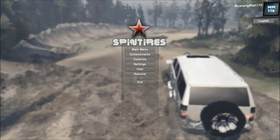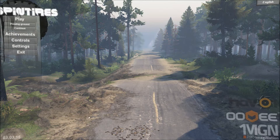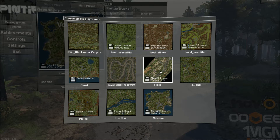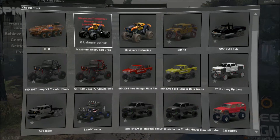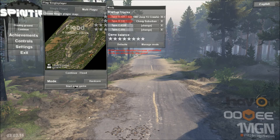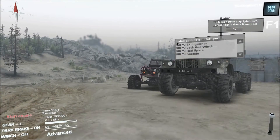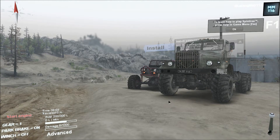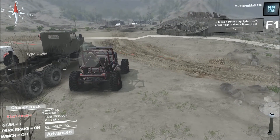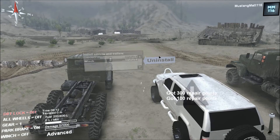I kind of want to switch maps real quick. Back to the main menu — that's what I wanted. I was on the river map, so let's do the flood map. I'll find the suburban mod again — there it is. Start new game. I don't want to be in the YJ, I want to get in the suburban. Advanced, change truck. The camera angle changed on me but there we go.